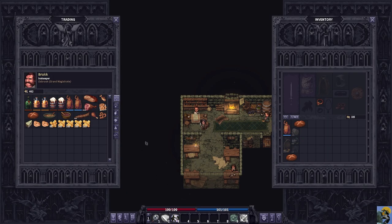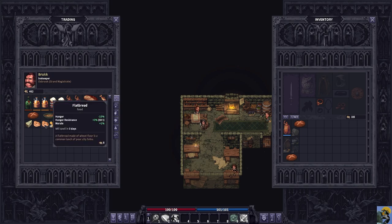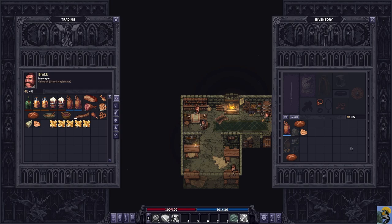Beyond renting a room, you can see what the innkeeper is selling — you can buy food and drink, and he's selling brandy, which will come up in a moment. To buy items, left-click to pick up and drop into your bag, or hold Shift and left-click to purchase. You can shift-click to bounce it back and sell it, but that's buying at full price and selling at half — don't do that unintentionally. You can also sort items by different category types in the shop screen.